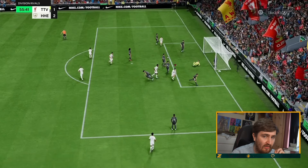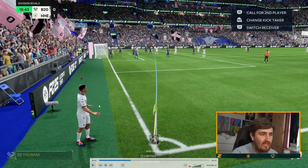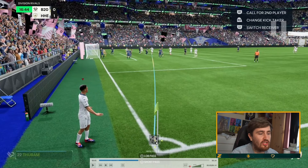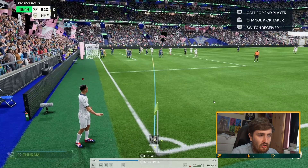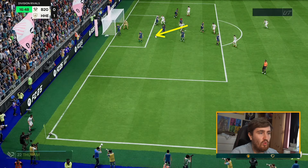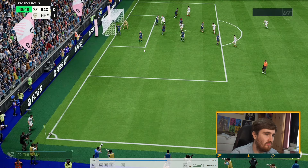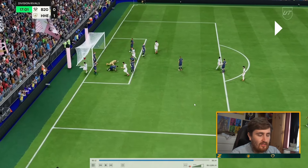That's the out-swinger technique. Now let's look at the in-swinger. So here's the in-swinging corner - I've got Trent on it from this side, obviously it's going to be an in-swing. What I do is move it just inside of the penalty spot - the penalty spot is there and I move it ever so slightly inside of it. If taking it from the other side it would be with a left foot, ever so slightly inside that way. I don't touch the curve again - that's what makes this technique so simple. I switch to Van Dyke and then I start running.